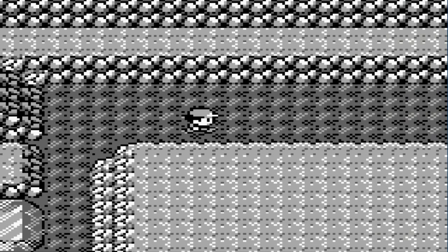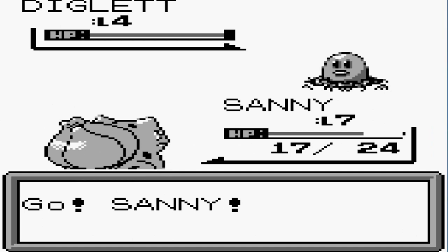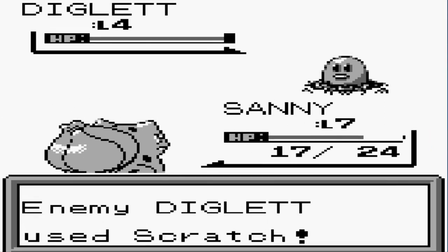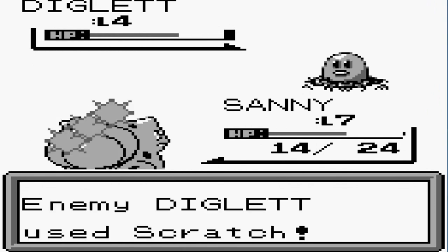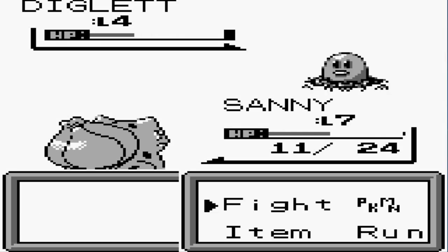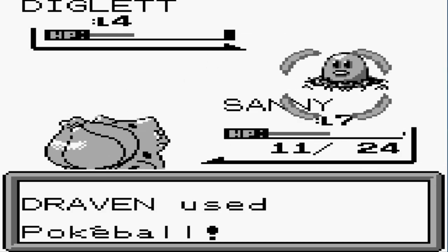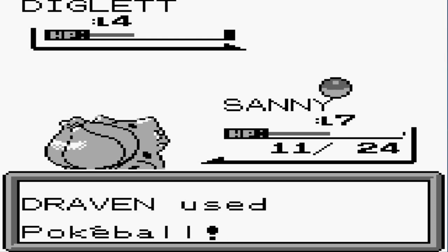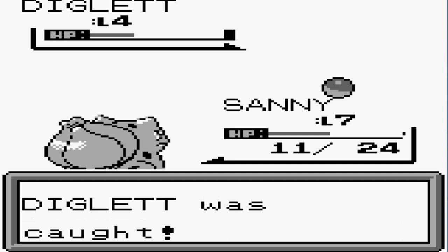We're going to be finding some items like an escape rope, just in case. Now we're taking on our first wild Pokémon and here we have a Diglett. I said I'm going to try and capture as many Pokémon as possible. We're going to throw a Pokéball at this guy — stay in the ball, stay in the ball — yes! We caught ourselves a Diglett!